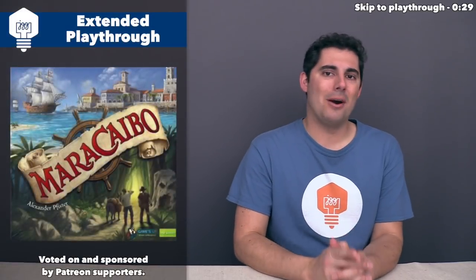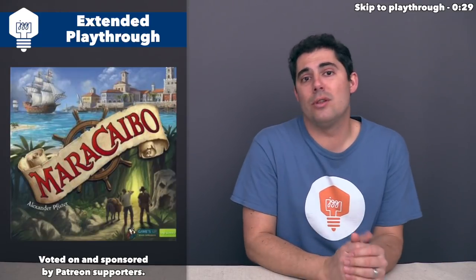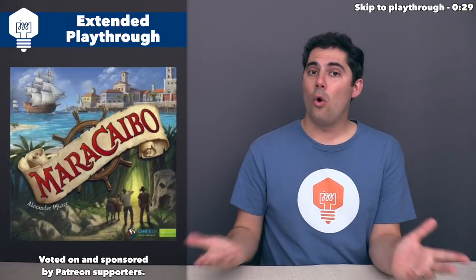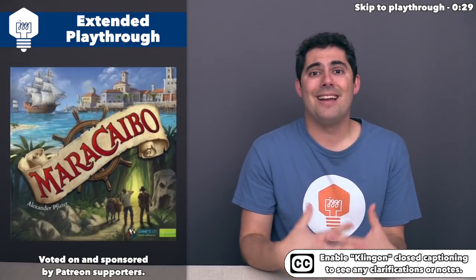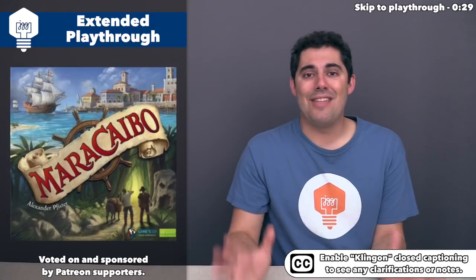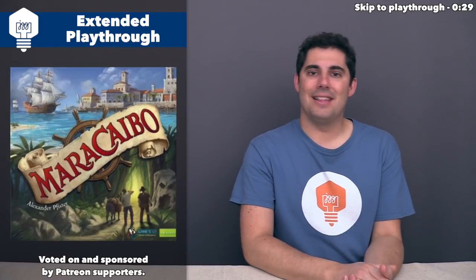Welcome back to the Jongets Games playthrough for Maracaibo. At this point, we have played through one out of the four rounds in the game in a tutorial video, where I also taught most of the rules. So if you missed that, you can find a link down below in the description or by clicking the i up in the top corner. As always, please turn on the Klingon subtitles, because I really might make mistakes while we're playing through the rest of this complicated game, and that would let me put corrections directly on the screen. So definitely turn those on, and let's now jump back into the game.